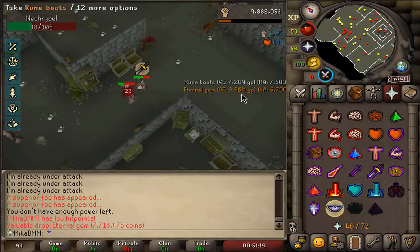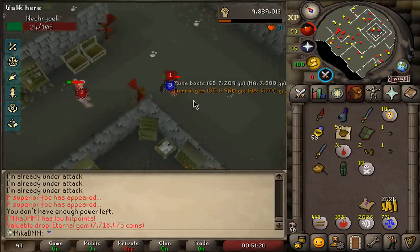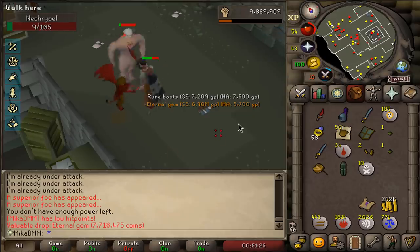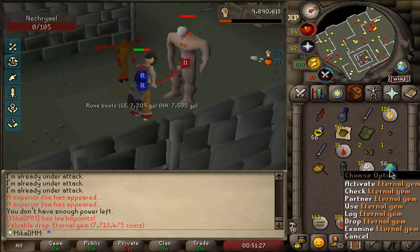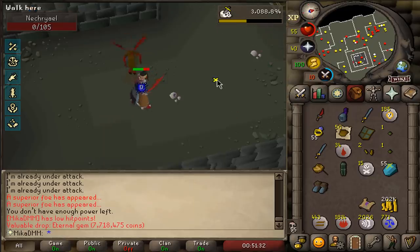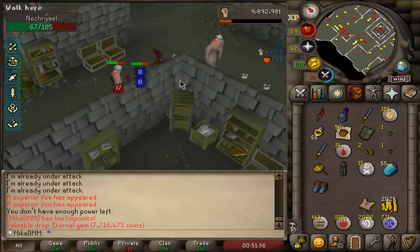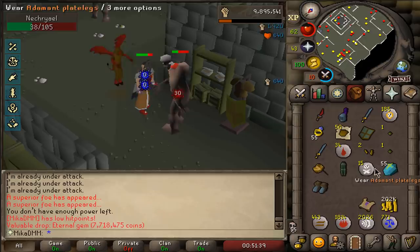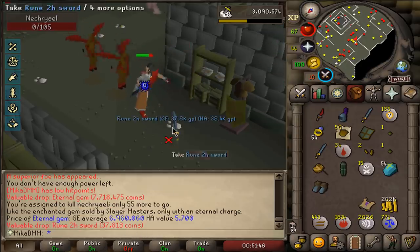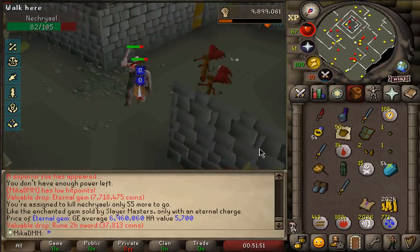You know what? I don't need this — an eternal gem. You're kidding me. I have an infinite amount of teleports already. You are trolling, man. Holy shit. I guess I'm going to get a bunch of these throughout my time slaying, but it's just the orange text, man. There's something about it. In main game this would be almost 7 mil. I'm sure it's a task, so I'm pretty happy with it.